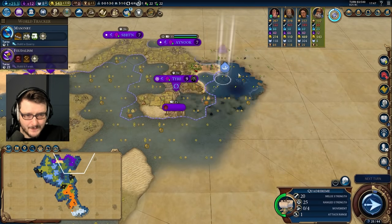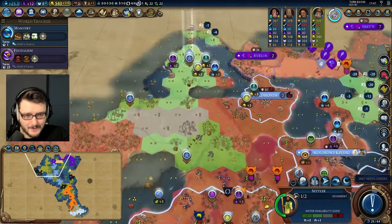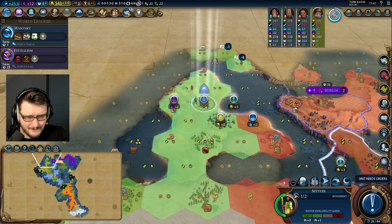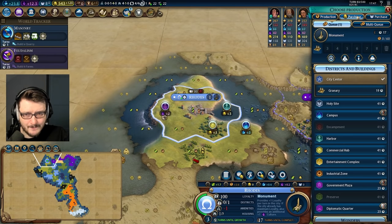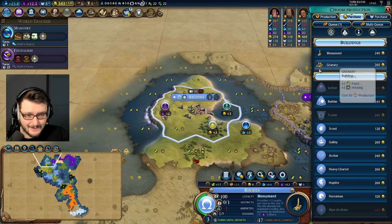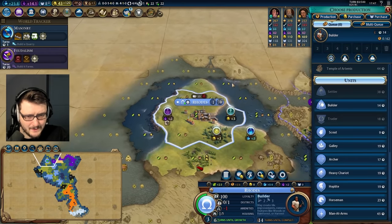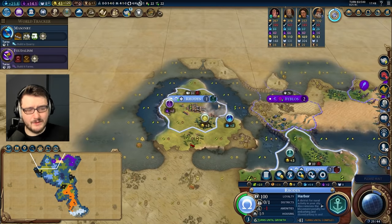Not having my government plaza is hurting me a little bit. Tax Collector is great — it's nearly 10 gold per turn. We've got this city in position. Now do we want to make any last-minute changes? I think this is a pretty okay city — everything has reasonably good adjacency. City of Rhodes — let's get a monument and granary in here. I could also just buy these things — pay 500 gold and instantaneously have a better city. Now it's growing and expanding its population way faster. Grab a builder in here.